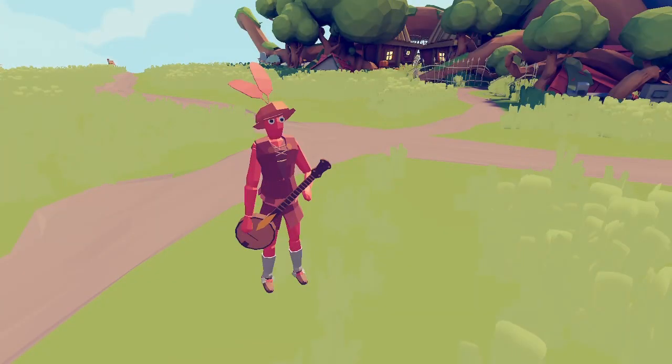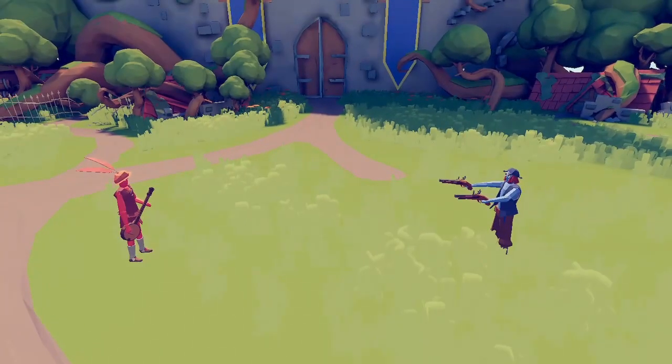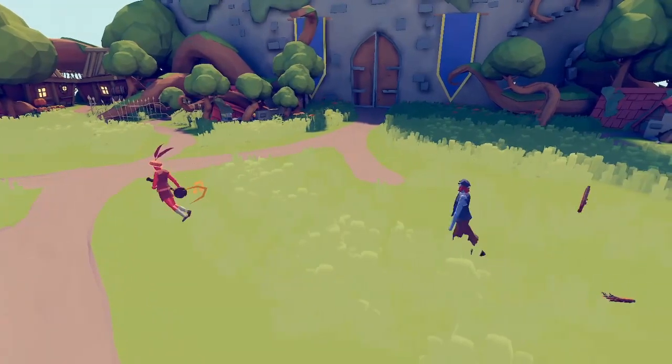In the red corner we have a bard, and in the blue corner we have a flint knock. To start off this first round, it's not looking so good for the medieval faction, considering that the bard can't attack.